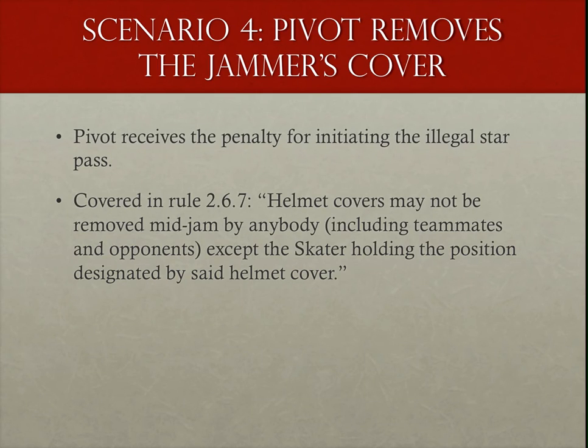The next scenario is pretty quick: the pivot takes the helmet cover off the jammer's helmet — penalty to the pivot for initiating the illegal star pass. In this case, the helmet cover doesn't have to go on the pivot's head because it's the pivot itself that initiated the action. If you're trying to look this up, it's actually in the helmet cover sections of the rules, rule 2.6.7, where it says helmet covers cannot be removed during a jam except by the player holding the designated position. In this case, the only person who can remove the jammer's helmet cover is the jammer.